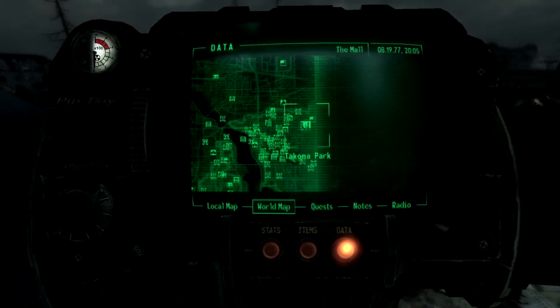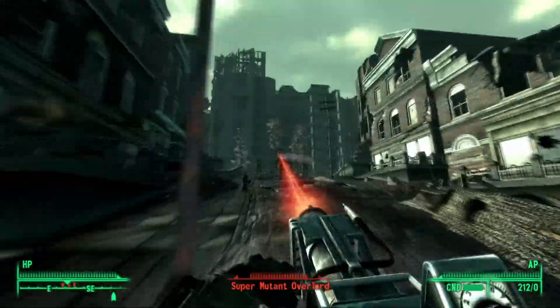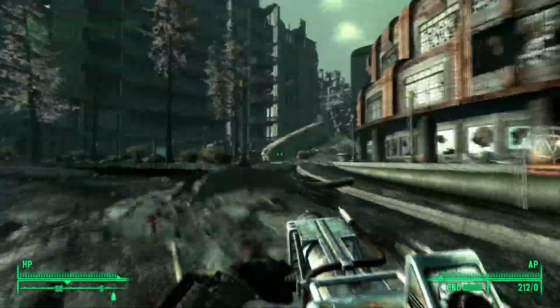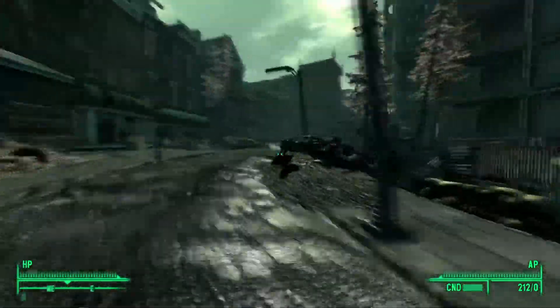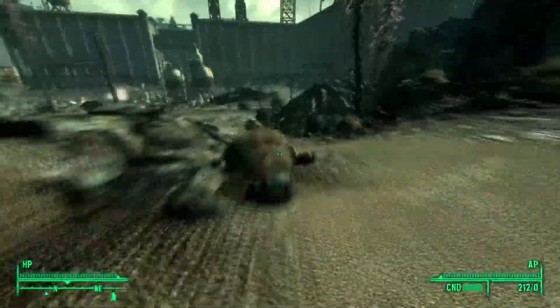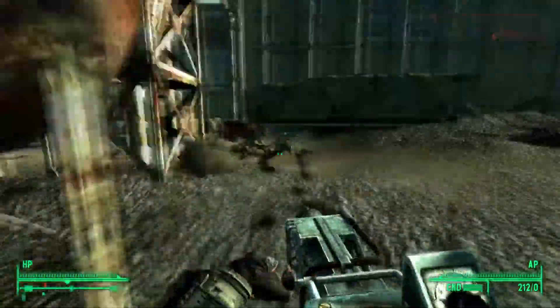The fifth and final behemoth can be found between Tacoma Park and Tacoma Industrial. Start at Tacoma Park and make your way up. Follow the street and head through a small ruined house, then past the factory and through the large gate — up ahead you will see the behemoth. On top of a van near a dead Talon merc will be the switch for firing artillery, which can be used to weaken the behemoth before fighting it.